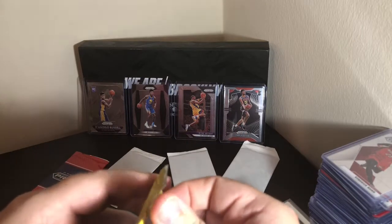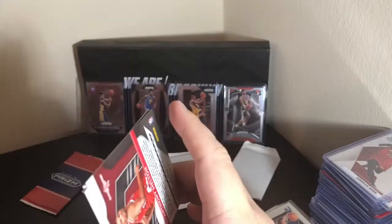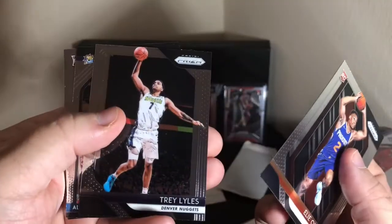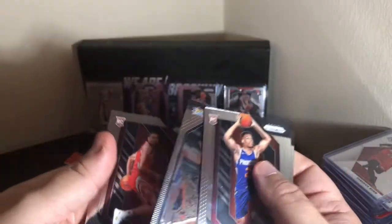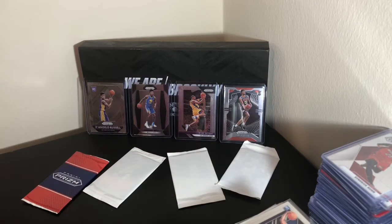Last regular pack of 18/19. We've got Eli Okobo, Trey Lyles, Allen Iverson, and a rookie of D'Anthony Melton. So Kobe's going to stay. After the third round and going through all of the regular packs, we are still where we were last round — D'Lo is still on top.